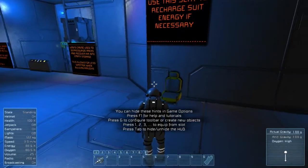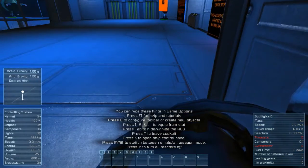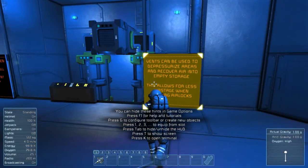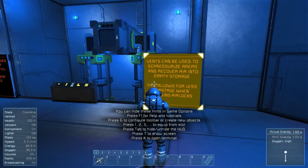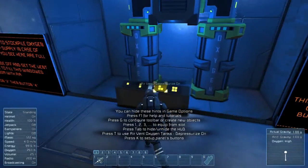Use this seat to recharge. Vents can be used to depressurize areas and recover air into empty storage — you want to pull it back into tanks. This allows for less waste when building airlocks.